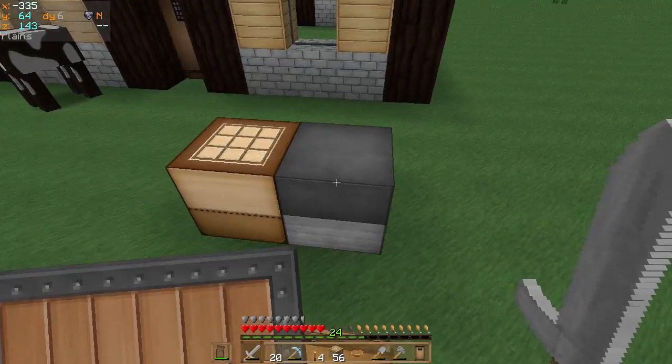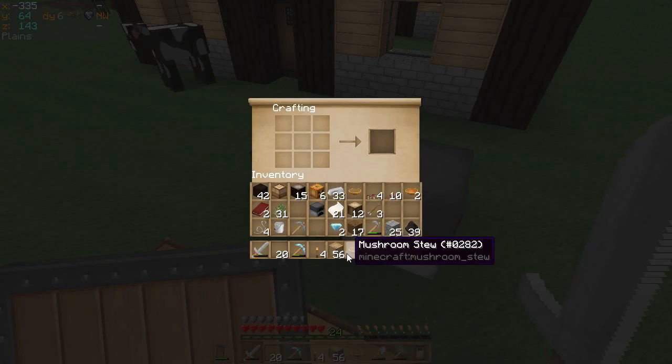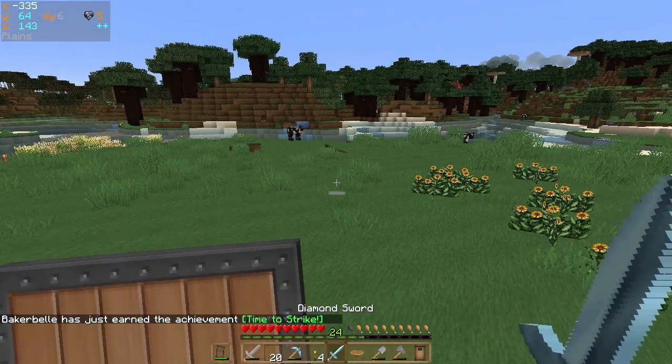Oh wait, let's put those in here. There we go. Yeah, let's make a diamond sword. Why not? Sounds like a good idea to me. Diamond sword. Thank you!